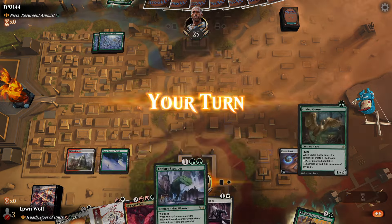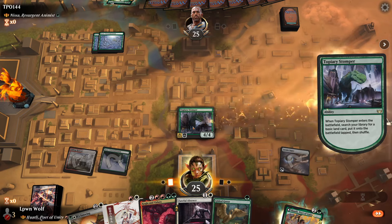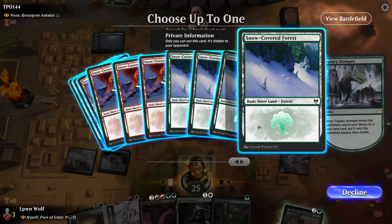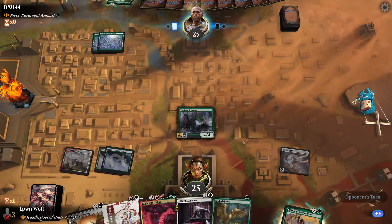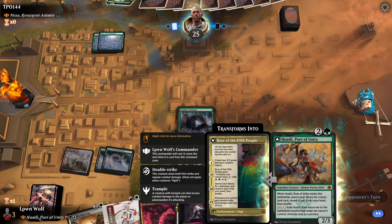This has so many words on it as well. I think we're just going to keep ramping, and maybe we go for another green source because we do need double green eventually for the Kogla and Yudaro. Now we're off to a fantastic start — we can go for Huatli in the following turn.